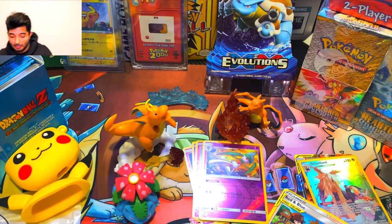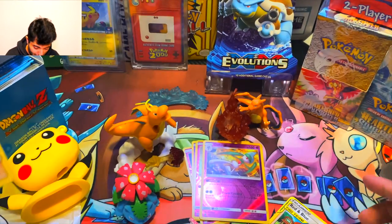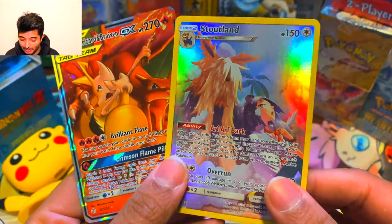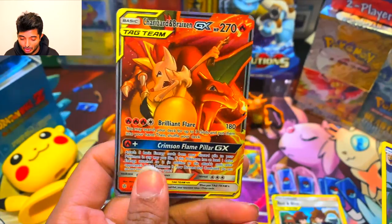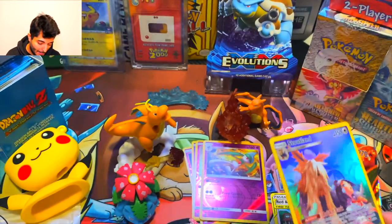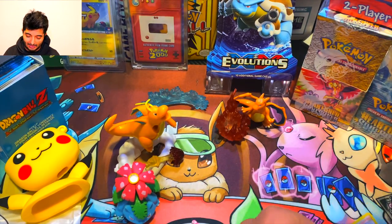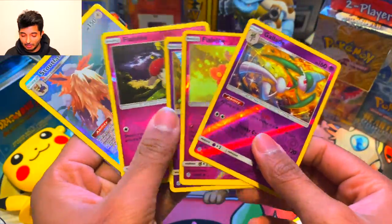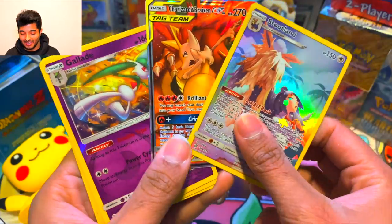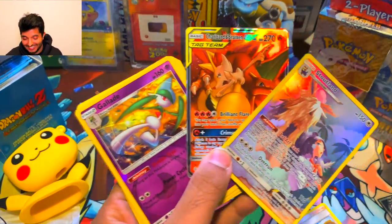I hope you guys enjoyed this video — give it a nice thumbs up and leave a comment below. Let me know what you guys think of all the cards that I pulled. I love that I pulled a Stoutland and then a Charizard and Braixen — that's just amazing. Let me know who you guys think won, and I'll see you guys in the next video. Take care!